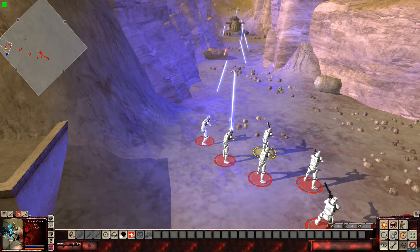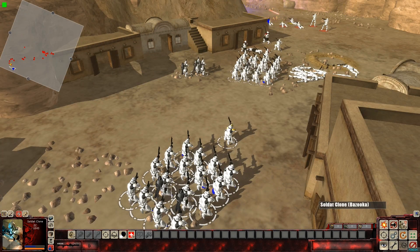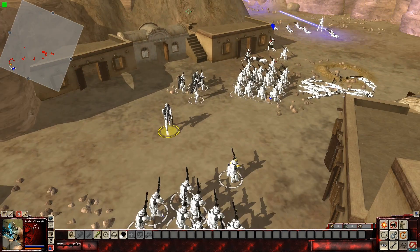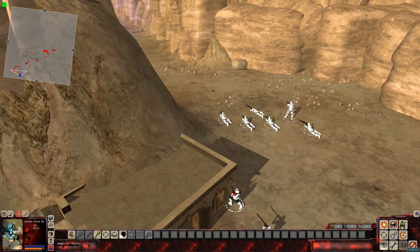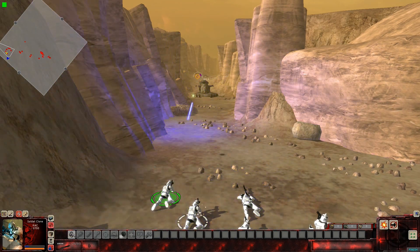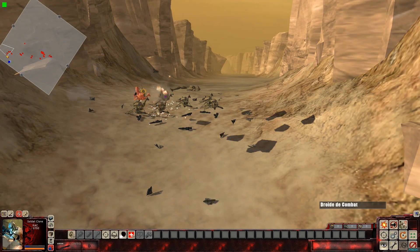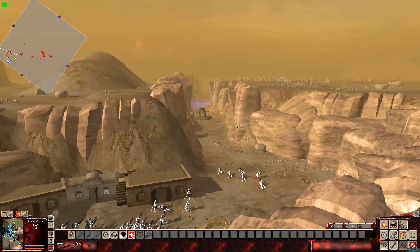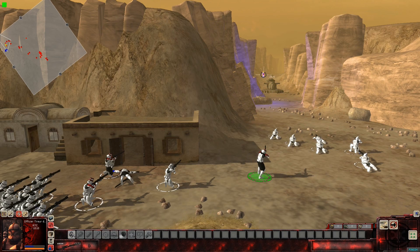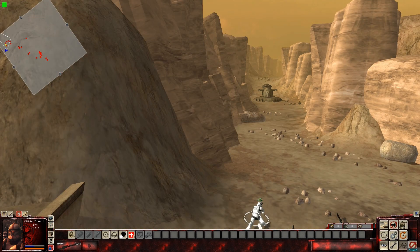We'll set these guys up and get them to skirmish. Rico has been injured — they're bringing him back to the gunships. I'm just snagging all of our rocket clones because we're going to need them. These guys were pretty effective in taking out that line — we're still working on it, but that's okay. The goal here is to lose as little men as possible during the initial attacks.